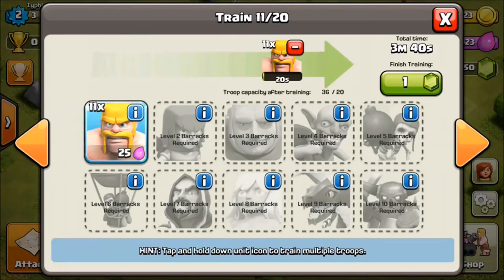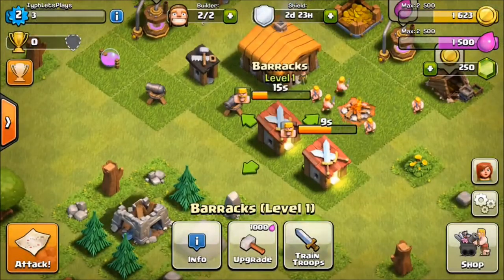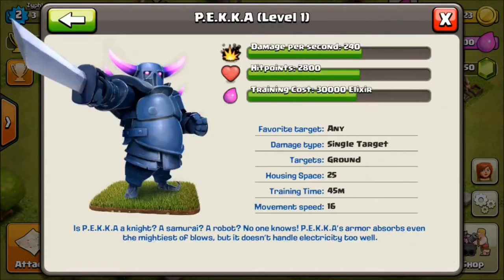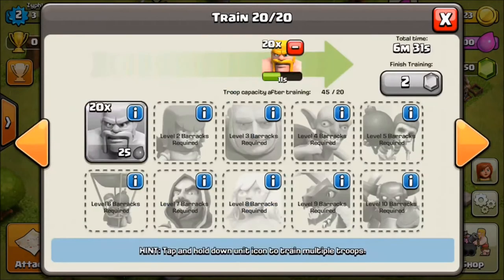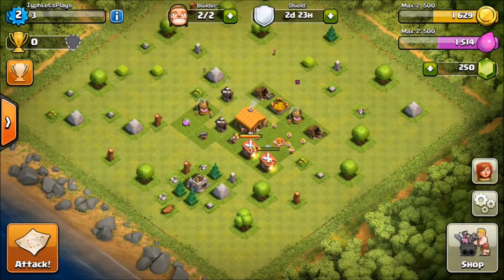Dark Elixir isn't that big of a factor at the beginning. You literally only use it to upgrade Dark Troops or your King and Queen, which unlocks at Town Hall 7. Town Hall 7, 8, and 9 is when all that stuff is really important, and then Town Hall 10 obviously because everything's important then. Really at the start, you want to get your defenses set up.